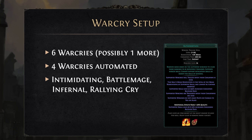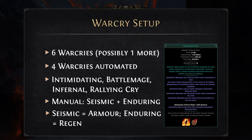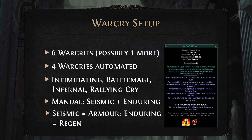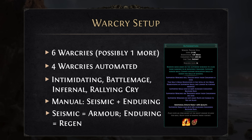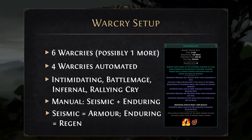Intimidating Cry, Battlemage Cry, Infernal Cry, and Rallying Cry are automated in the build. There are two more Warcries that we will need to use manually: Seismic Cry and Enduring Cry. Enduring Cry is here to provide crazy life regeneration — we are going to receive about a thousand life regeneration just from Enduring Cry with all the buffs. Seismic Cry provides additional armor, up to 6k armor, and also provides additional area of effect — though we're mostly using it just for the armor.